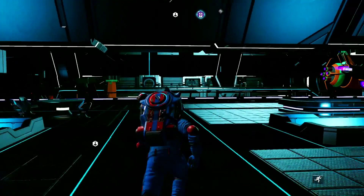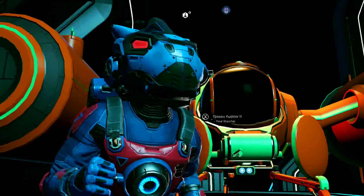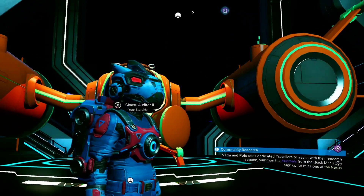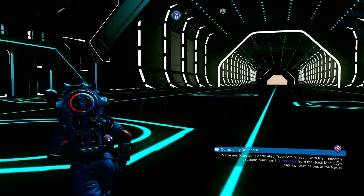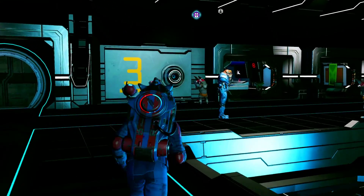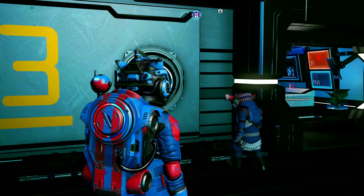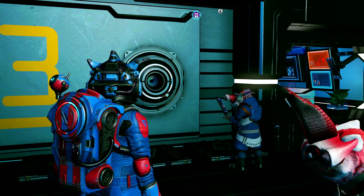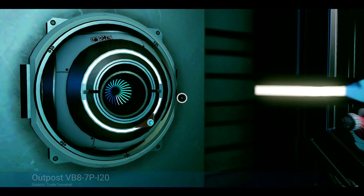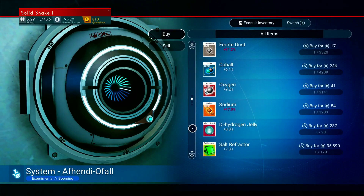The same model as your crashed ship will be flying around the system, so you might see one land. It could be A, B, C, or S class. Keep in mind: there's only a 2% chance of it being an S class, which is why it takes so long when waiting for one to respawn. You need a good economy system for that — middle economy gives 1%, and a poor economy gives 0%. We already have our A class anyway, so we're not worried.